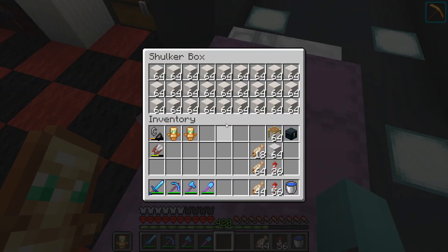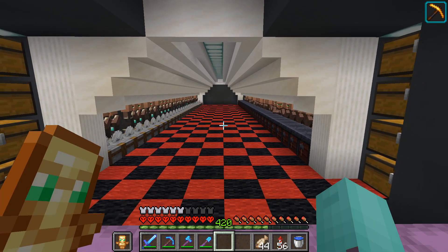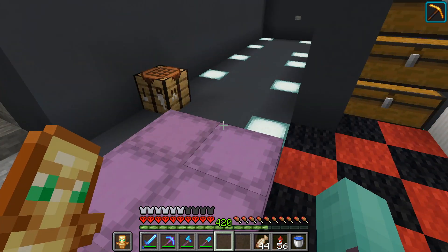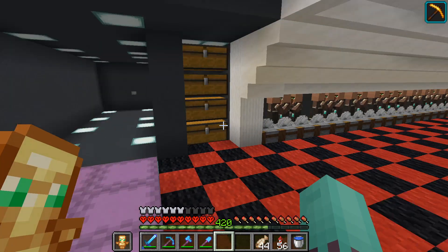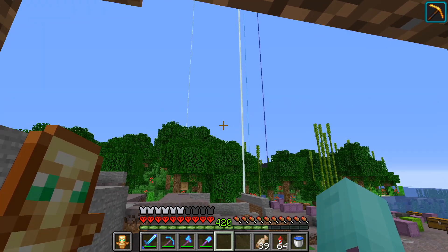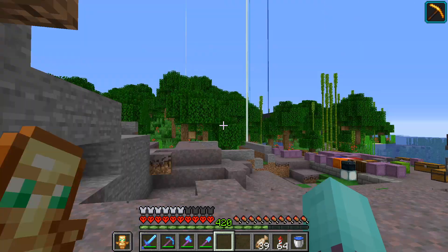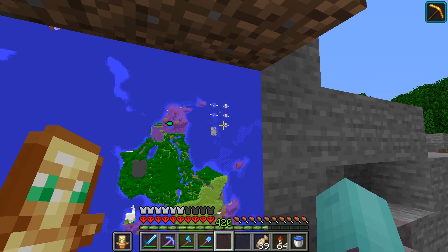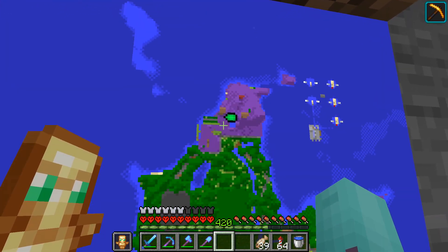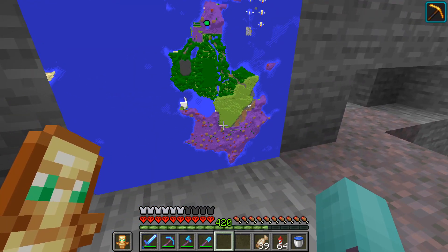I've already collected three shulker boxes full of quartz, which is quite a lot, and I still need to do seven more. I'll just do that off camera because it's not really interesting to watch. In between episodes I also made a map of my whole base area — this Moosum island. As you can see right here, this is the iron farm, and this is where we're at right now. This is the whole Moosum island.